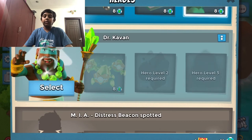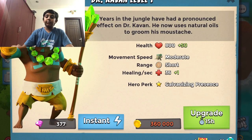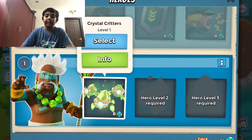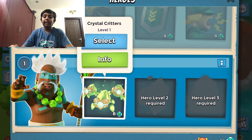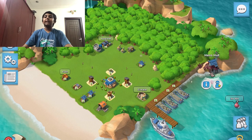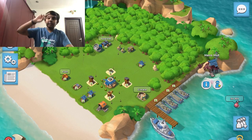New hero: Dr. Kavan. What Dr. Kavan does is he heals your troops with his staff. If you use Crystal Critters, that also heals your troops, but Dr. Kavan does not attack like Sergeant Brick. And that's it for today's video, guys. Until next time, bye and peace.